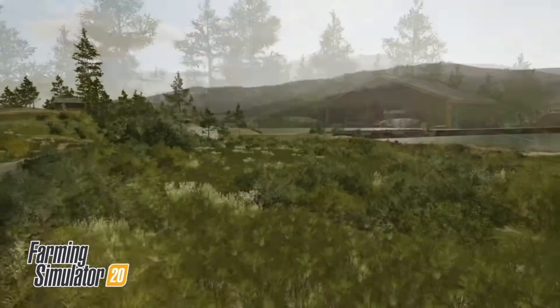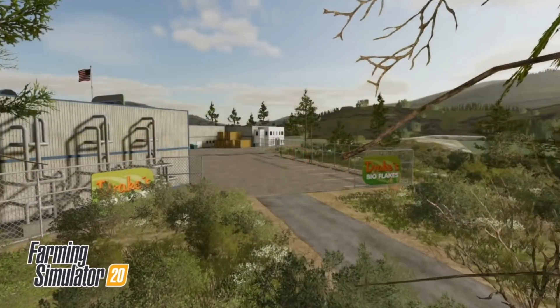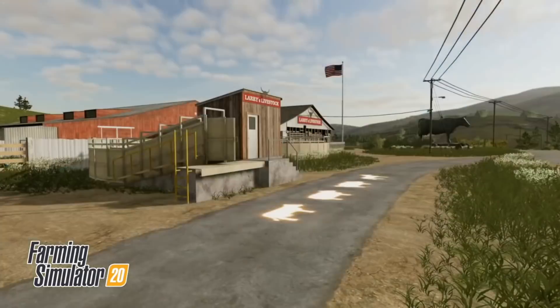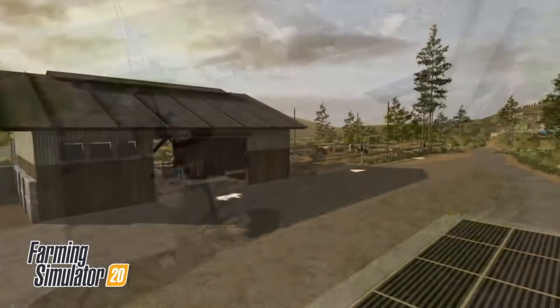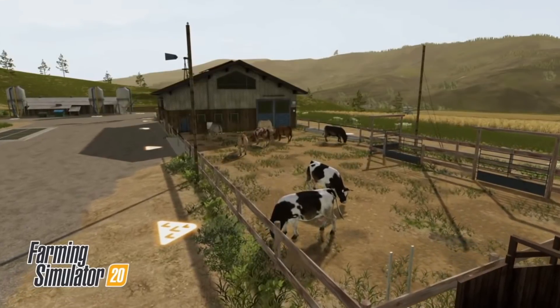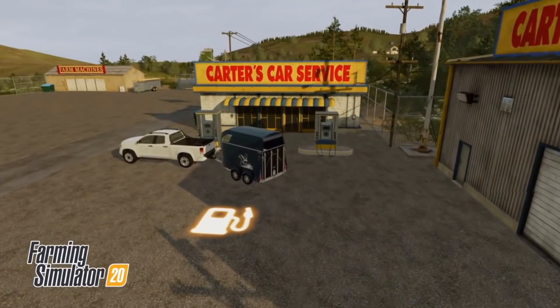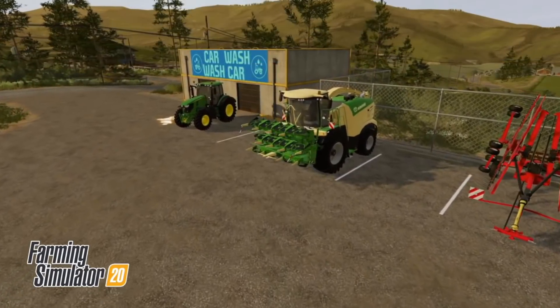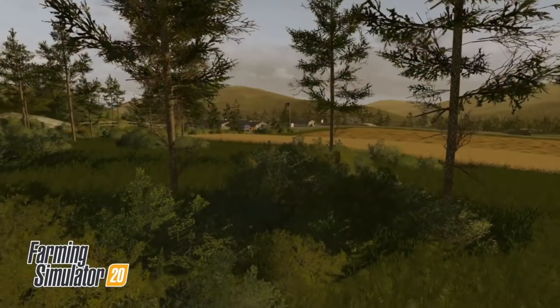In the teaser we get to see many different areas around the map, including the sheep farm, biogas plant, livestock market, a few bits of the main farm with the cows, the store, multiple different crop sell locations, the pig farm, horse farm, and lots of little things as well. You can also see illuminated markers on the ground, which should make navigating the map much easier.